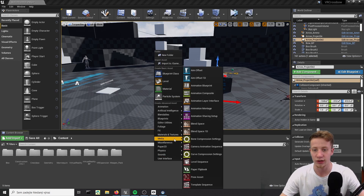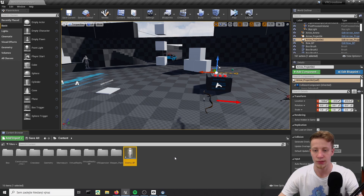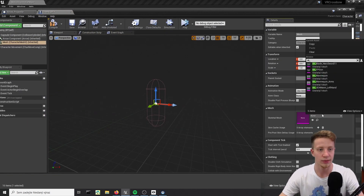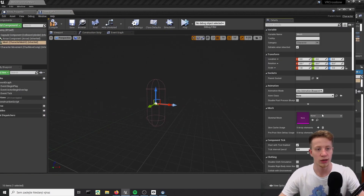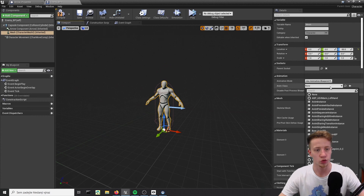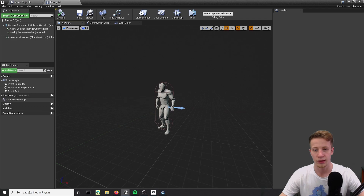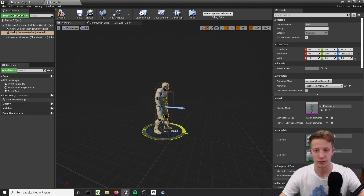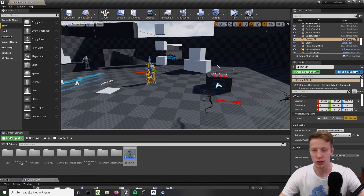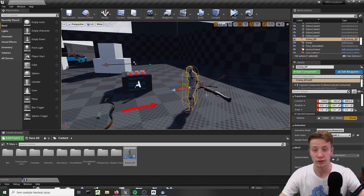Let's create here some enemy that I can demonstrate with. Let's add here a blueprint actor - just a character will be fine. Enemy underscore BP. Let's open that. Let's set here SK mannequin. Let's put that guy down here and apply animation blueprint - there should be a mannequin blueprint. Let's rotate that guy. Right now if we put him in the game, he should just be chilling here and waiting for us to shoot him, which is exactly what we want.